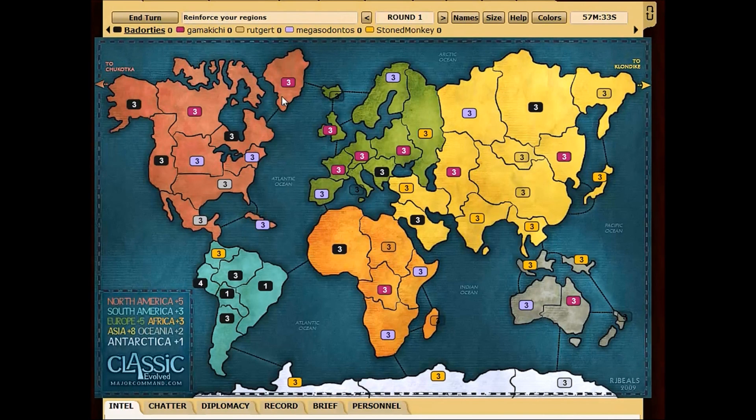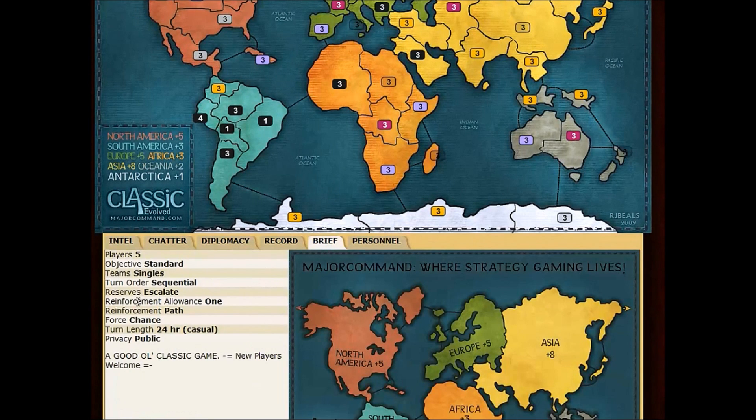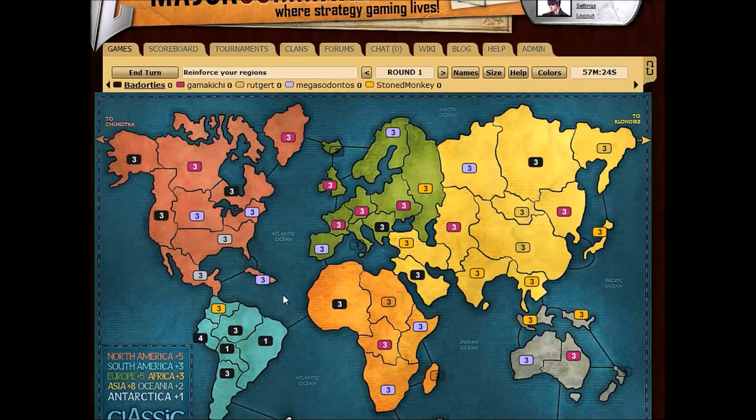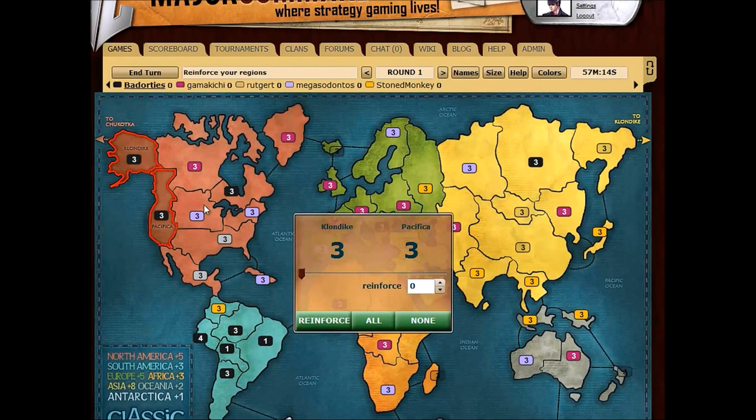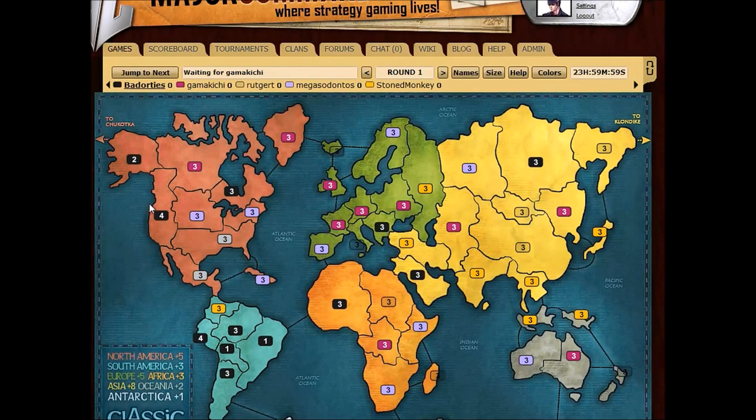And now I'm in the Reinforcement phase. If you check the Brief tab, it'll tell you what type of reinforcement there is — there's one in its path. So what I'm going to do here is I'm going to click Klondike, and I can only bring it to Pacifica, so I'm going to click Pacifica. I'm only going to put one in there and click Reinforce, and it moves it in.